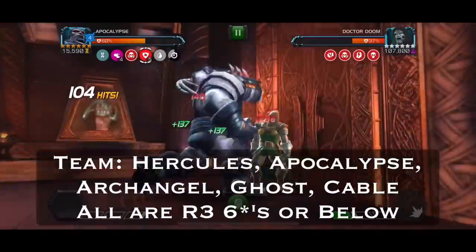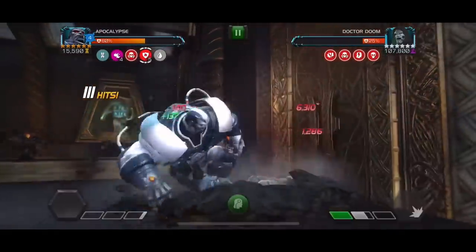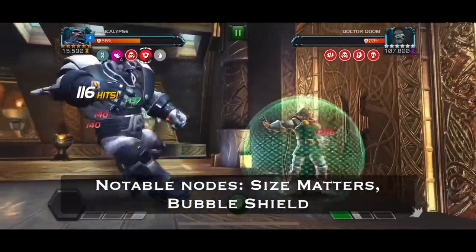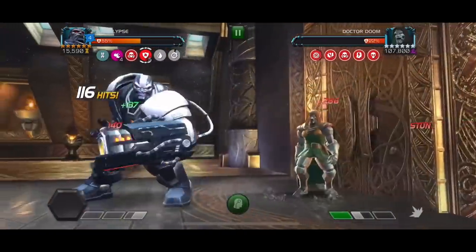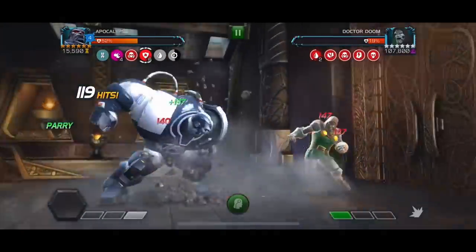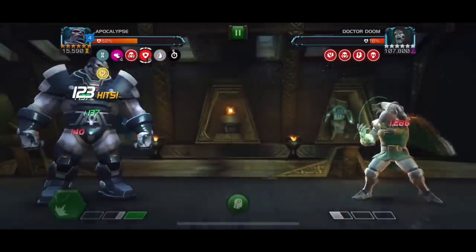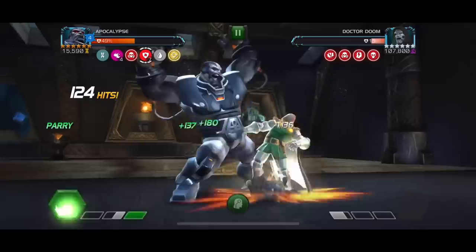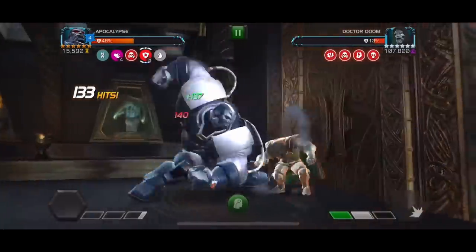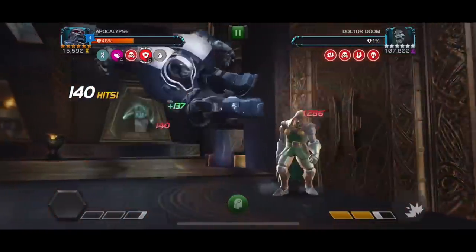I've just completed the gauntlet and it's quite interesting. I used a different team than last time and I feel like this team is a lot more efficient. I'm going to go over the team I used, the strategies for each fight, and try to help you get this done as efficiently as possible. I'll do two guides — this one is with Hercules because he's by far the most impactful character. The team I brought was Hercules, Apocalypse, Cable, Ghost, and Archangel.